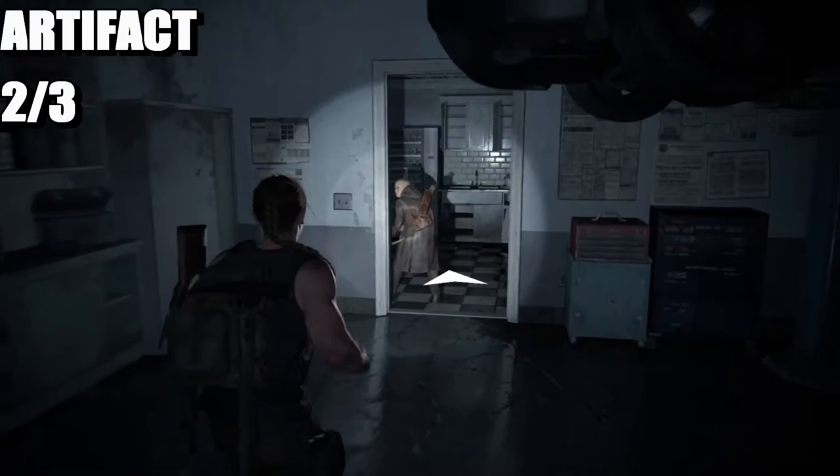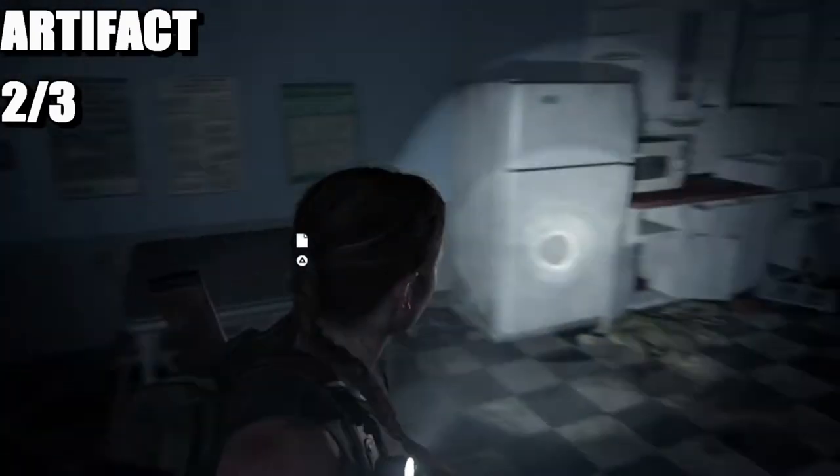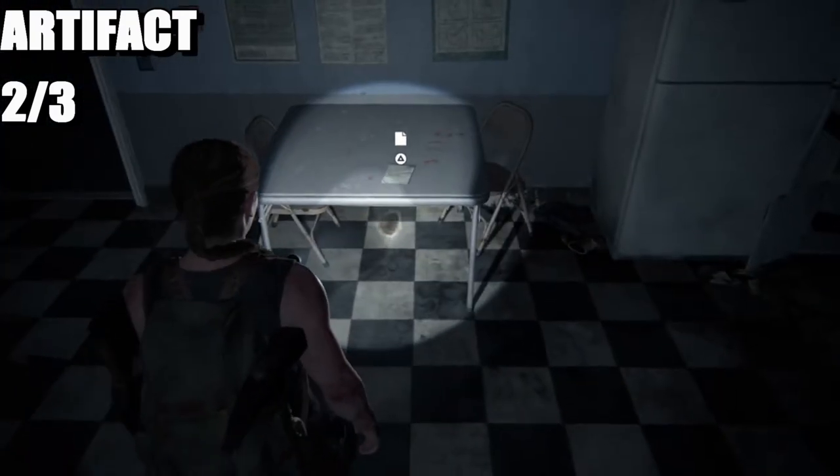Once you've been to the workbench, turn right around and head right. When it tells you to go that way, you don't want to, because an artifact is right here.